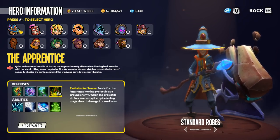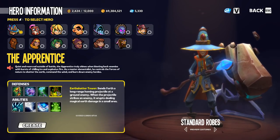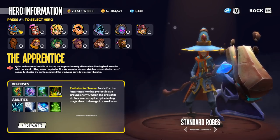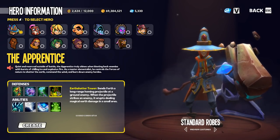Then we've got earth shatter. Earth shatter alone does not provide any crowd control, however there is a knock-up shard that is commonly used with it and this does add a crowd control effect to the earth shatter tower as well.